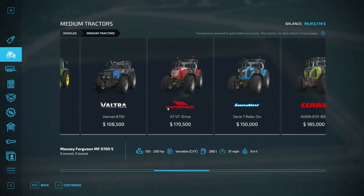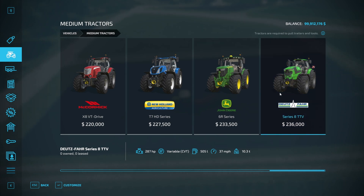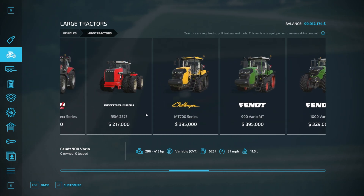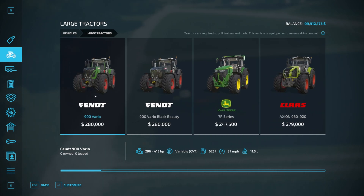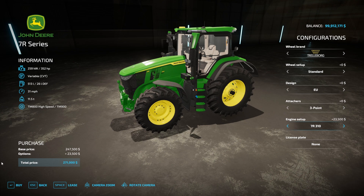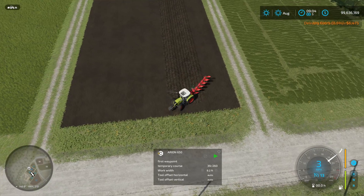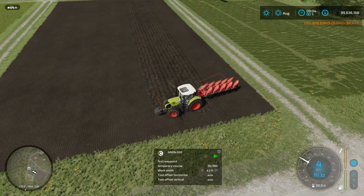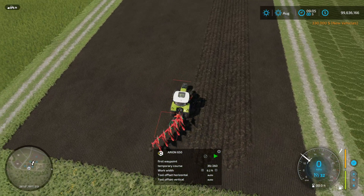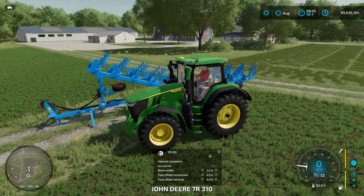Going into the medium tractors — that should get us a nice 300 horsepower. Let's go for a Fendt — that'll do nicely, a bit more power. You can see the little Arian is doing a great job there managing the offset and rotating the plow each time. Let's jump into the 7R, a slightly bigger beast, and we'll have a look at how this bigger plow works.